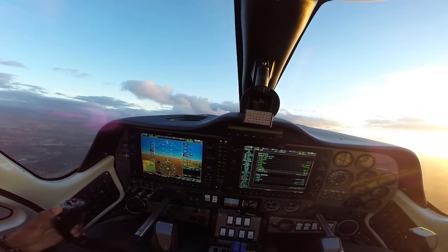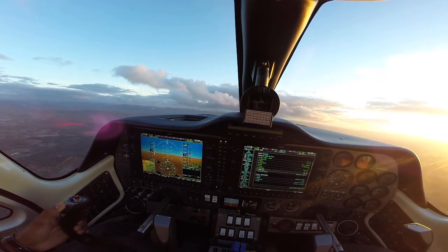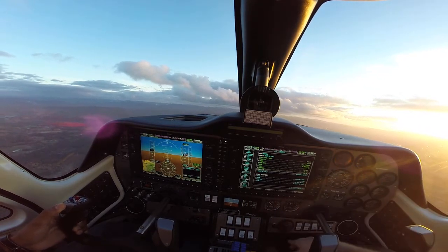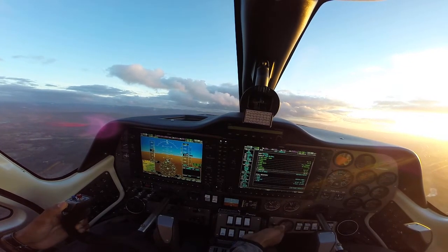Pitch lower to the horizon. Props full. 21 for the throttles. And then climb at 72 to 84. You can bring up the takeoff flap once you're clear of the obstacle.